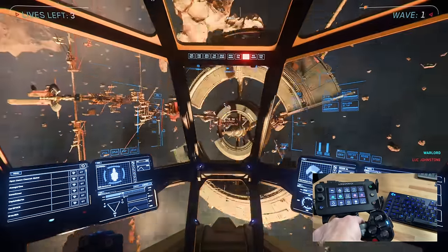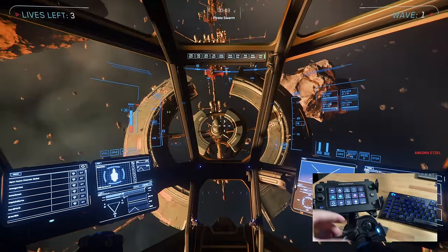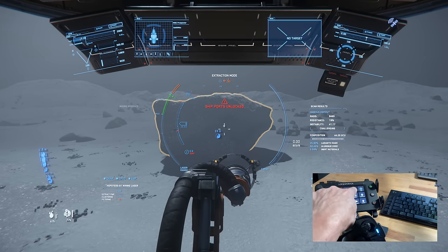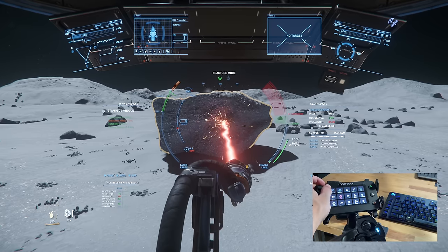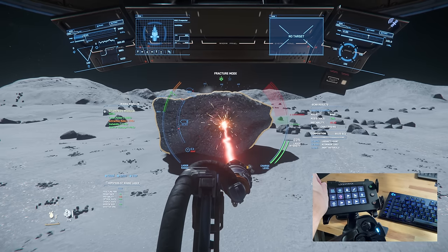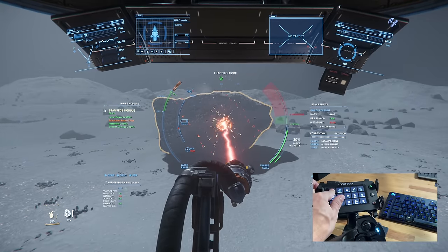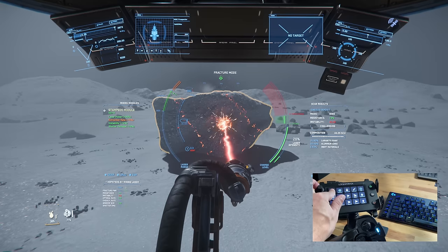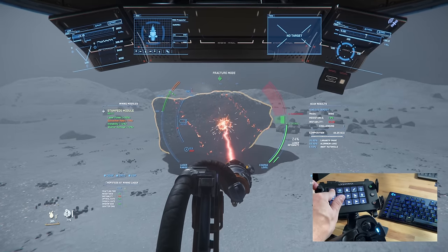Last but certainly not least, I want to show you where this product really shines for me and why it became a permanent part of my setup: the industrial pages. Starting with mining — I can unlock ports to change out a mining module or laser, swap my laser from fracture mode to extraction mode, and most importantly, use my active mining module with one press. Sometimes I need both hands to press Alt 1, 2, and 3 for timing purposes, so I place them at the bottom of the page as close to my left hand as possible, where I don't even need to let go of my stick to activate them.